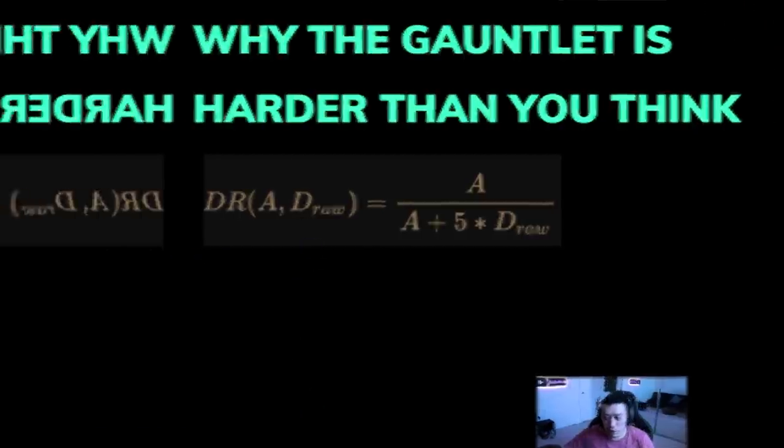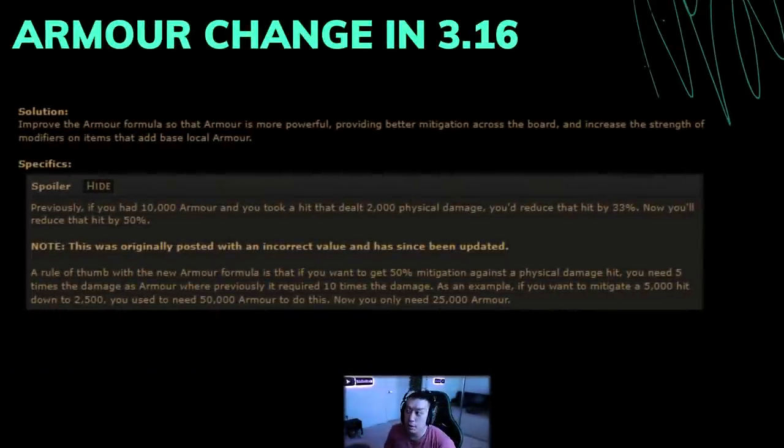Back in 3.16, players were complaining a lot about defensive changes, and GGG did a whole defensive overhaul. They actually buffed armor — they improved the armor formula so that armor provides better mitigation across the board, and they increased the strength of modifiers on items that add base local armor. So you can get more armor on items, but they also changed the equation fundamentally for how it's calculated.